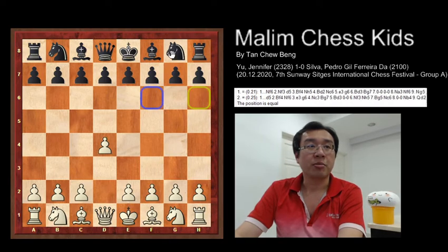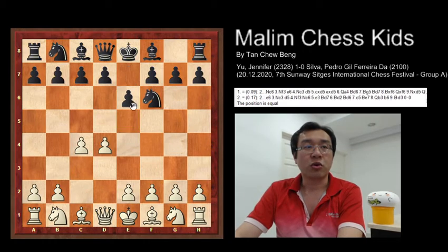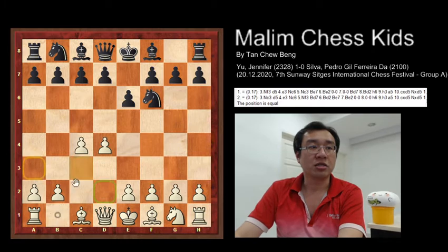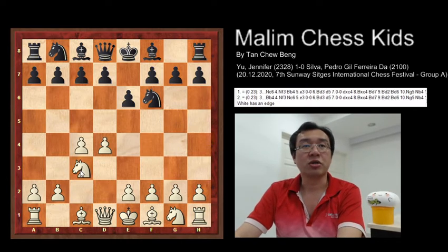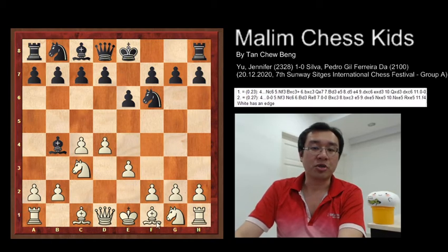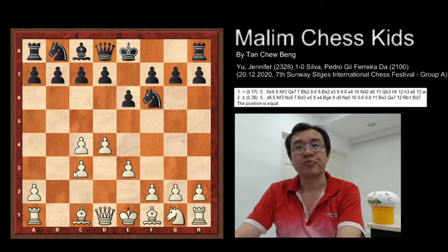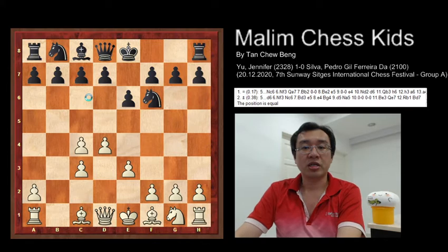Black replies with knight f6, and white continues with c4. Then e6 was played, and after this knight c3 to develop the knight and control the center. Now bishop to b4, pinning the knight. After this e3 was played to bring another bishop into the board, and now the bishop captured the knight. The b-pawn captured by the bishop, and after this black played c5, trying to destroy the pawn center.